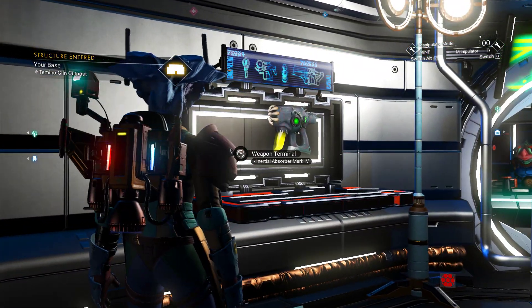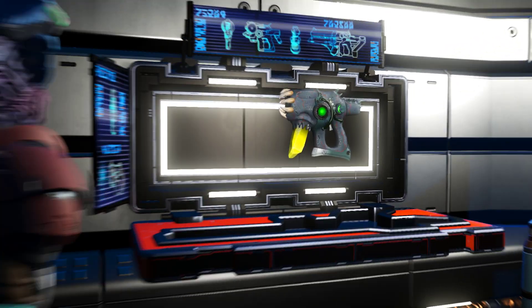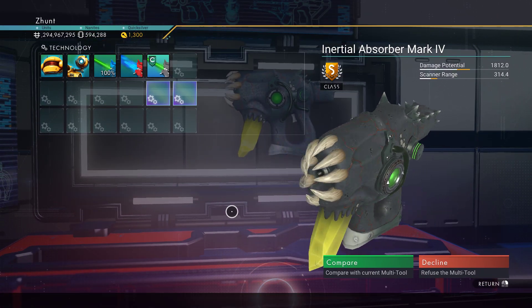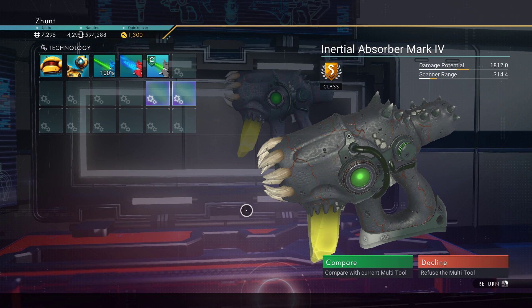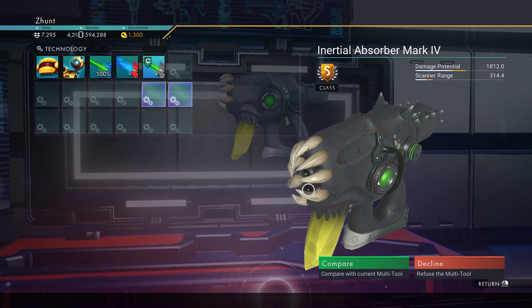And you can grab this Inertial Absorber Mark 4, which is sitting weird in the cabinet — but they do that sometimes. In S-Class. So this is the S-Class one we came to look at. Another little grey one, matching the other one I just showed you, with little teethy teethies.